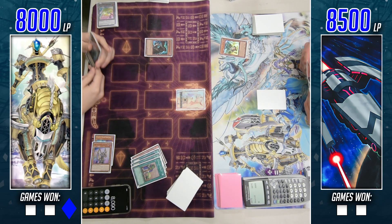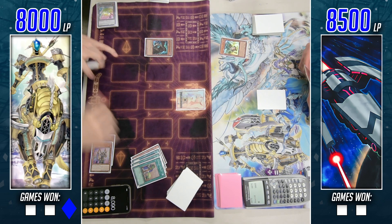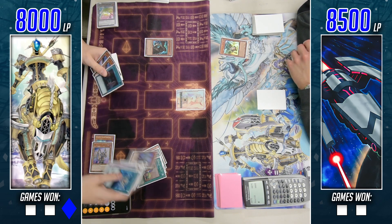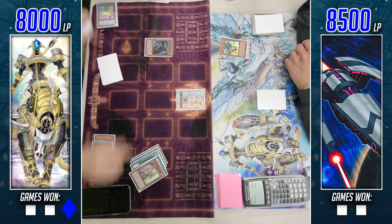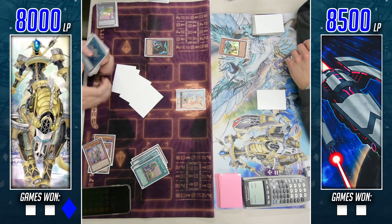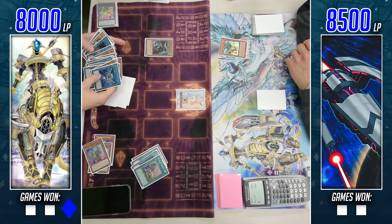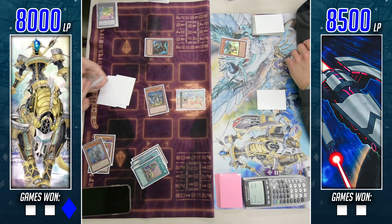Upstart Goblin is gonna be played, giving him back some of those life points he paid earlier. Unfortunately he had to banish a Harp Horror off of that Allure, but it looks like it drew him into some pretty good cards. Armageddon Knight perhaps being one of them, dumping another Harp Horror to the graveyard — using that effect, two Harp Horrors down.